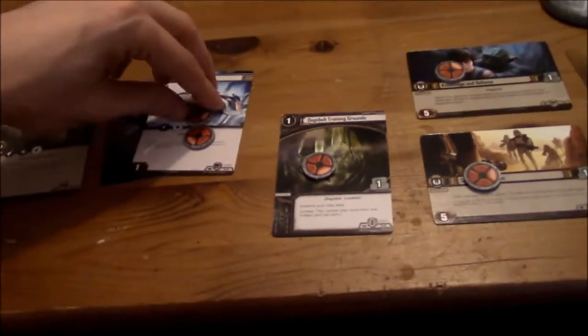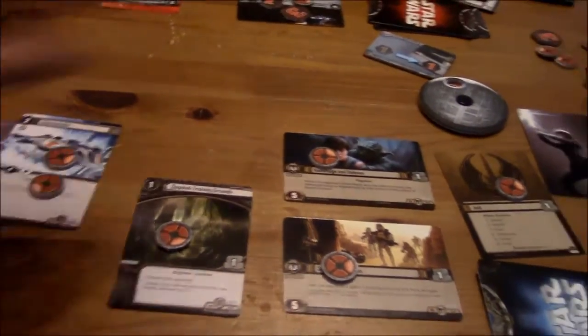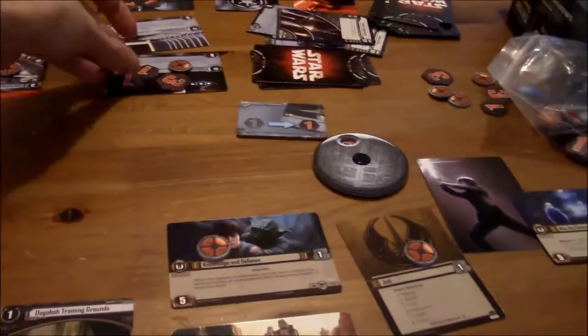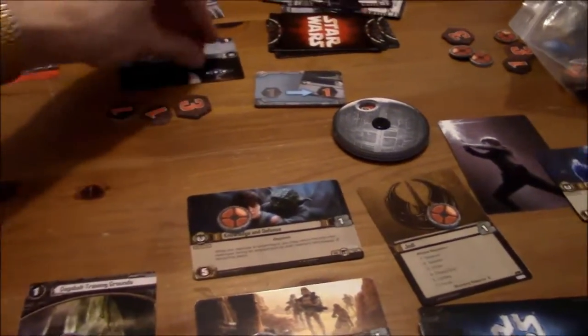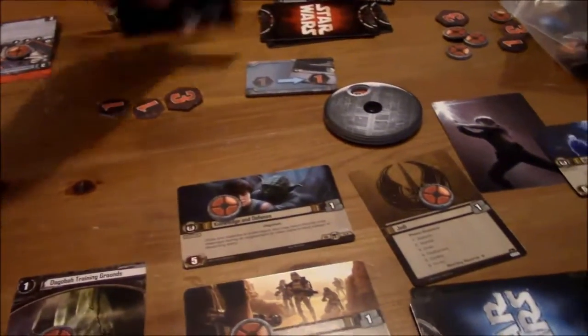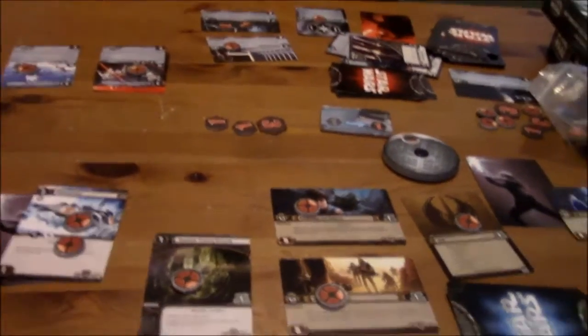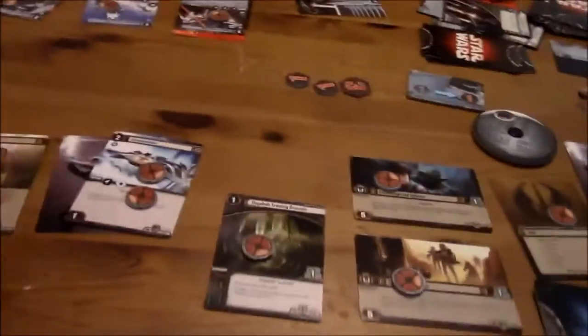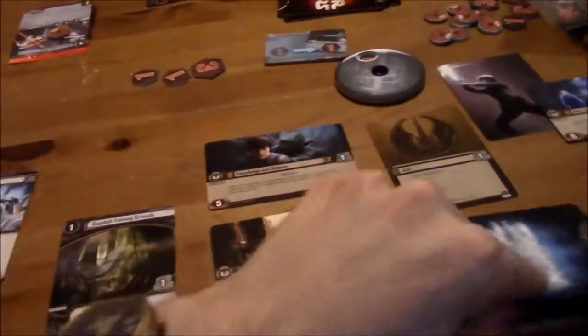So now I remove — all right, first of all, my — what was first? The balance phase. Okay, so I have a balance here. I get to put one damage on one objective — one objective is destroyed. Darn you. So that's one. Don't I get another objective? At the refresh phase. Okay, next up is the refresh phase — I get to remove one token from each of my objectives and draw another one.